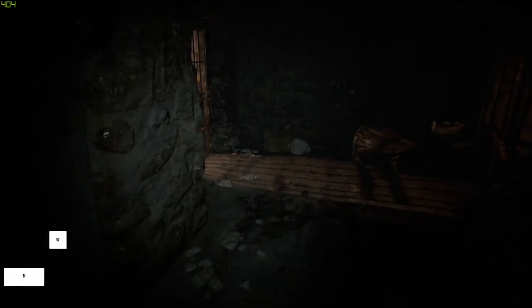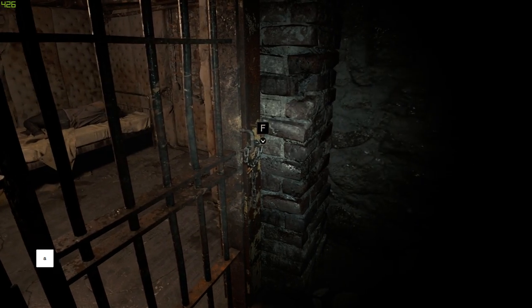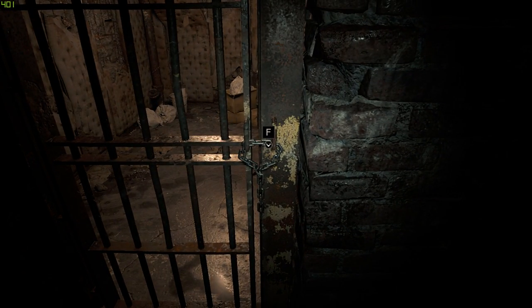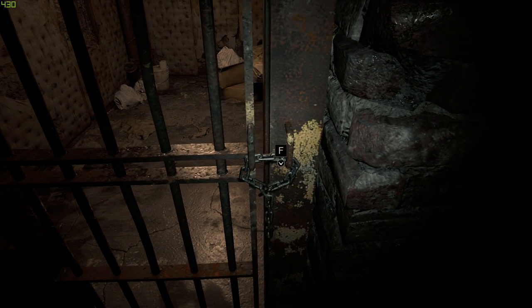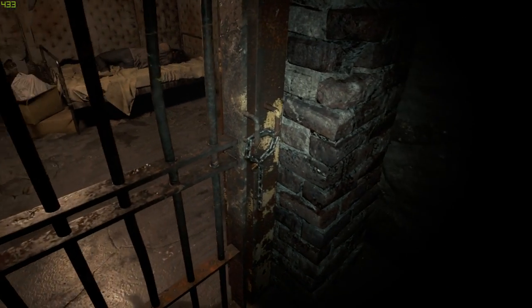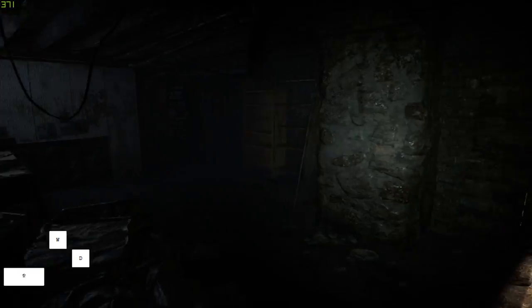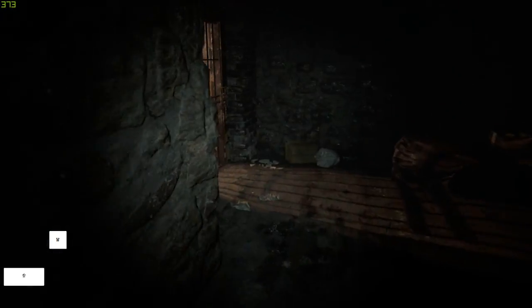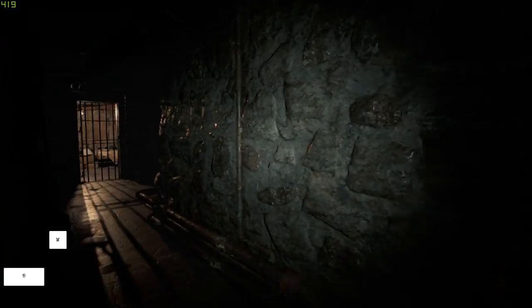Pick up the bolt cutters and use them on this door. The thing to cover is: when you confirm an item and it leads to an animation, the further you are away from the true spacing the game wants you in, you will get a camera pull animation. The entire time the camera is pulling you to set up the spacing will lose you time. So when you come here you want to strafe into it and confirm it as close as you can to the true positioning.